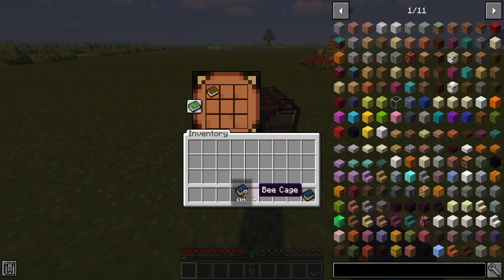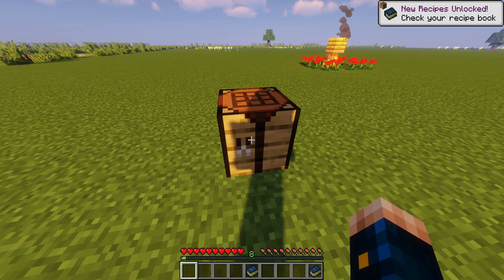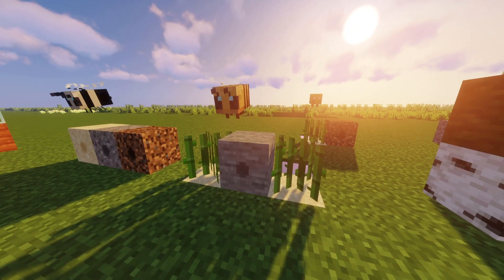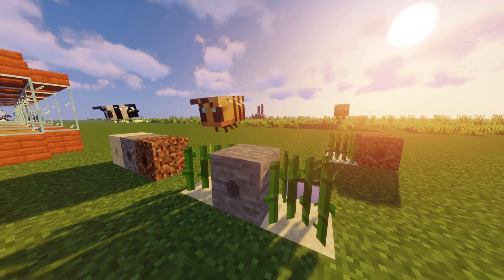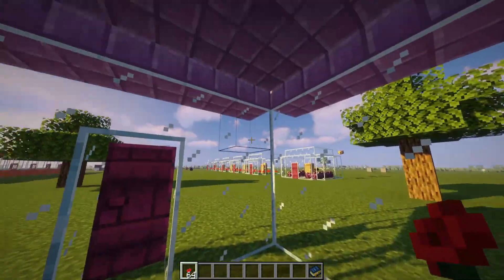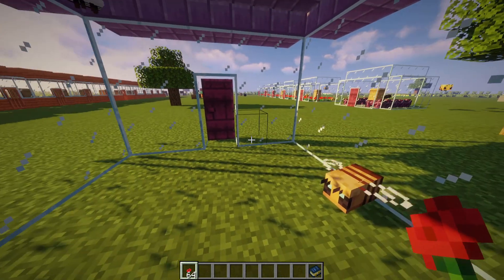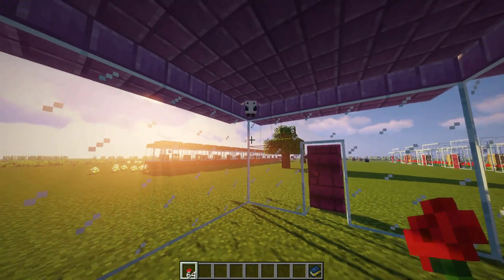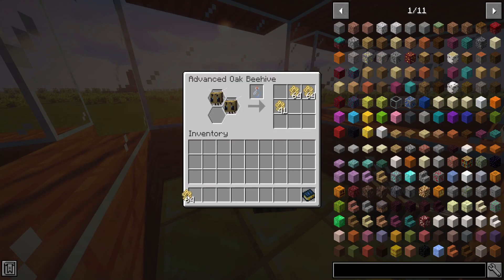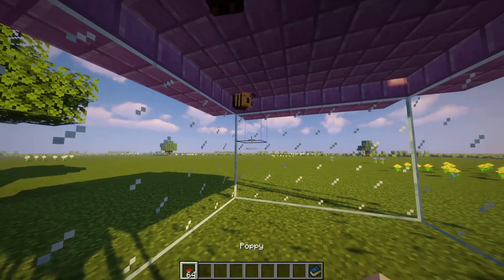Before I tell you the basics of how to get started, you need to understand the concept of Productive Bees. Throughout the world you will find nests that will have the so-called solitary bees. These are actually only useful for one thing: breeding, to get bees from either the category Hive, Professional, or Modded, like for example the Iron Bee. These bees can produce combs, which are a good farming way. If you understood that concept, you're good to go.